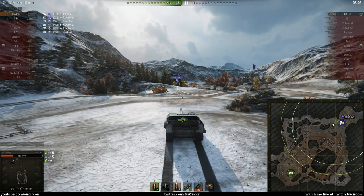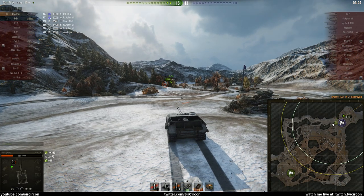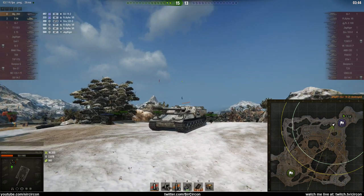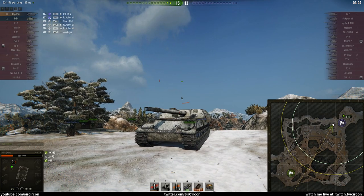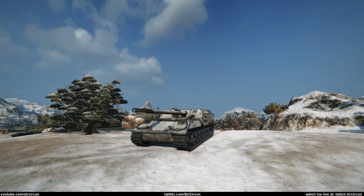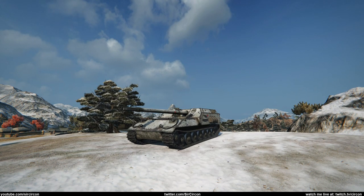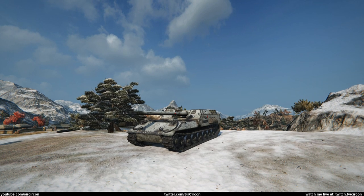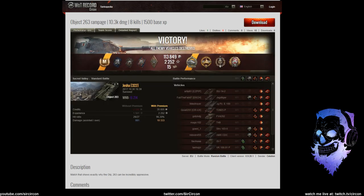10,000 damage — he's pretty excited, hell yeah! And we still have artillery left — did we get the eighth kill as well? My god, we were already on seven kills. We killed eight people and did over 10,000 damage in a tank you don't see that often. At the results screen: 10,000 damage, 8 kills, 1,500 base XP at tier 10 — obviously got the Radley-Walters and 15 bonds.